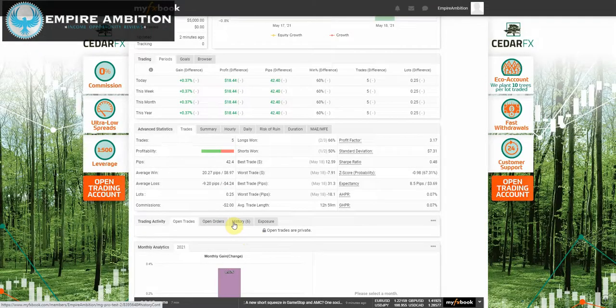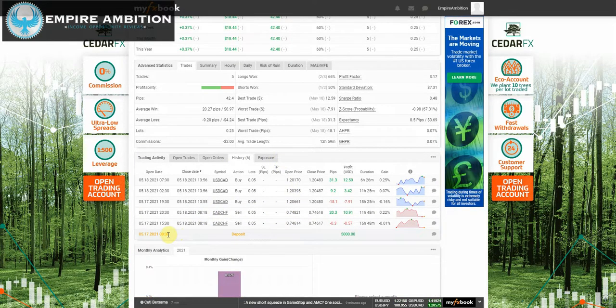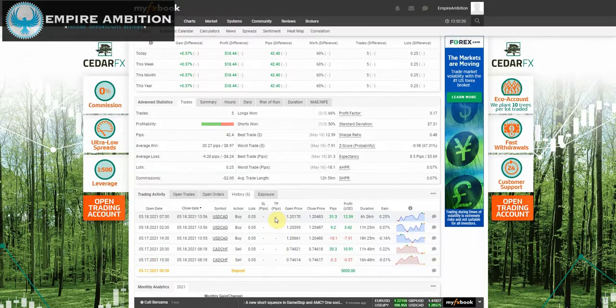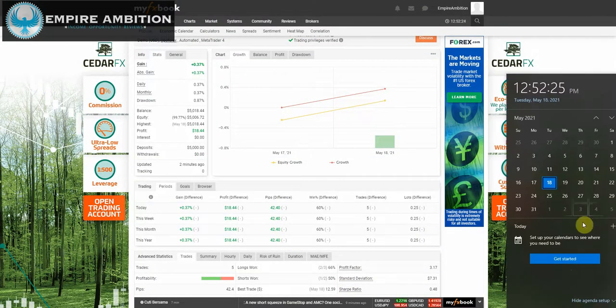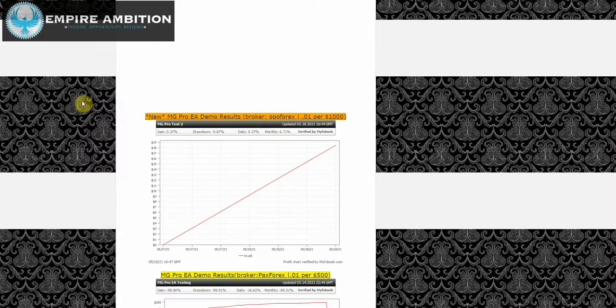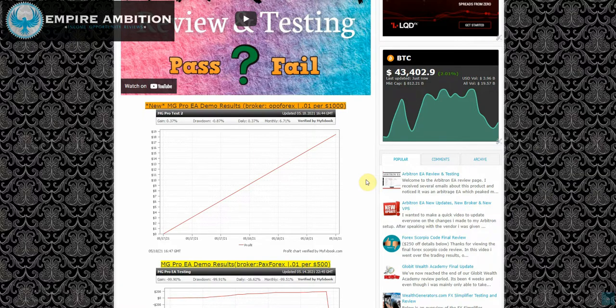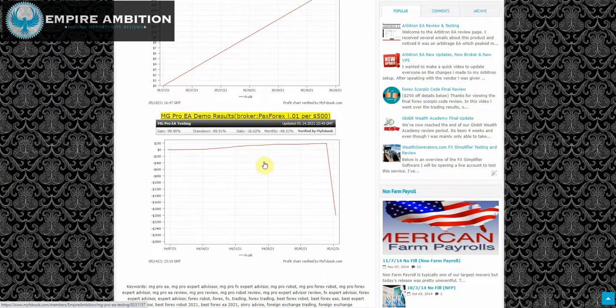We can come back to order history, and you can see I just got this set up on the 17th — $5,000 in this sim account — and you can see it started taking trades that afternoon. So it's only been running for about one day at this point. We'll let it run and I'll continue to put out the weekly update reviews for it. We'll see the difference between the broker the vendor recommends and the 0.01 per 1000 versus what happened in our previous situation.